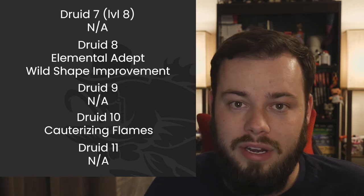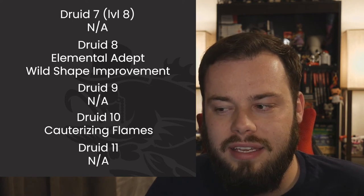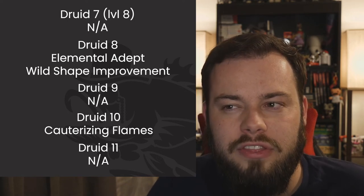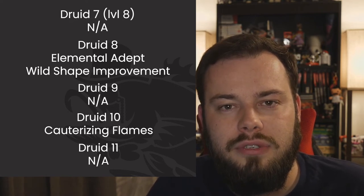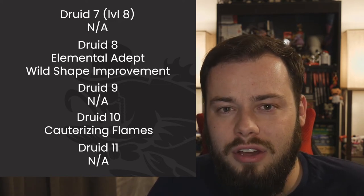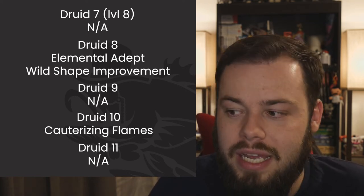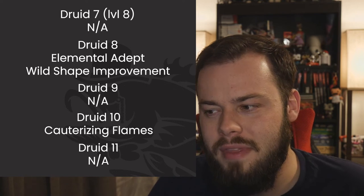Taking Druid 10 means I also want Druid 11 for sixth-level spells. Heal is a big priority here. Investiture of Flame is thematically appealing but underwhelming for a sixth-level spell — the damage is low and I don't think it's worth concentration. Summon Draconic Spirit remains a better concentration option. Sunbeam is also available and can be reflavored as a fiery beam from the sky.